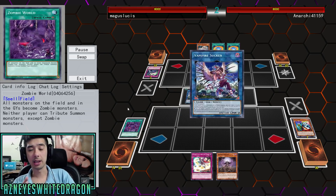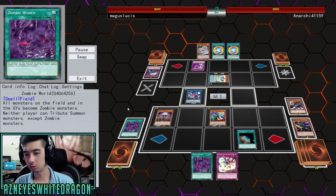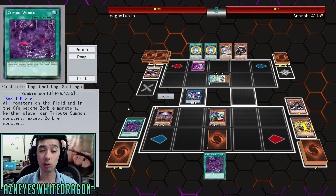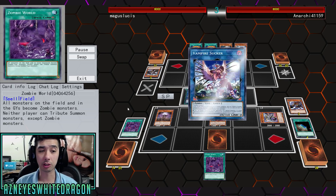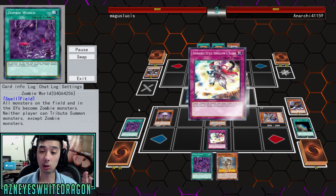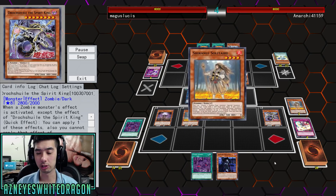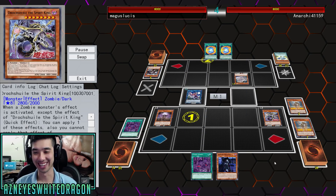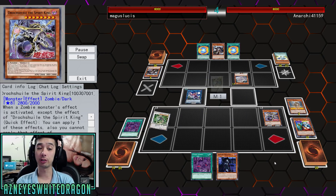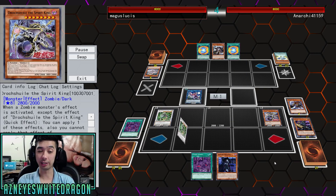Zombie World is the field spell you're going to be running in this deck. Zombie World is a field spell card that says all monsters on the field and in the graveyards become zombie monsters, and neither player can tribute summon monsters except for zombie monsters. So you're going to be able to utilize Drokshul's effect really easily, because whenever a zombie monster's effect is activated - that includes your opponent's, since everything becomes zombies - you can negate that effect or banish one monster from the field or graveyard.